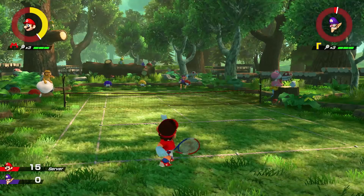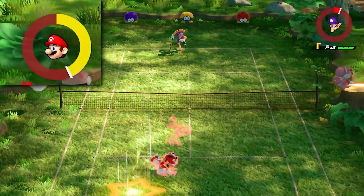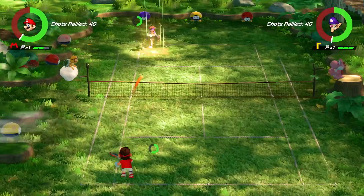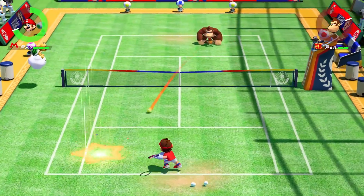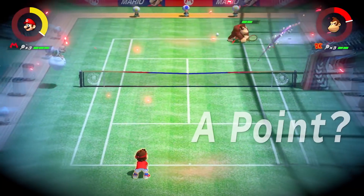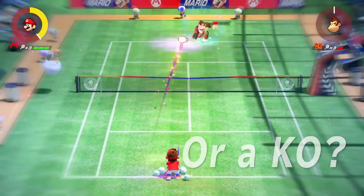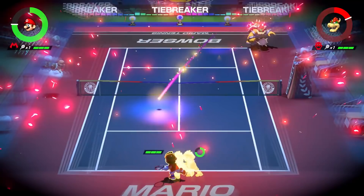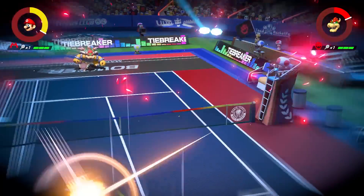In these intense matches, every move you make presents a risk and hopefully a reward. Your Energy Gauge could be the key to victory. Will you use it for an offensive Zone Shot, or use it for some defensive Zone Speed? Let's say you go for the Zone Shot — will you go for a surefire point, or try to destroy your opponent's racket and run the risk of getting blocked? No-stop split-second strategies may be the best part about Mario Tennis Aces.